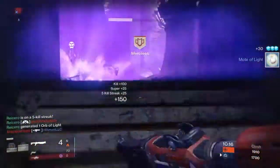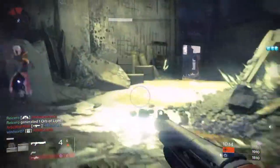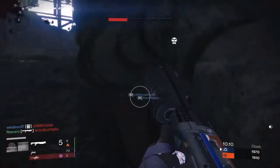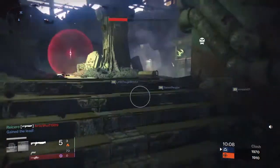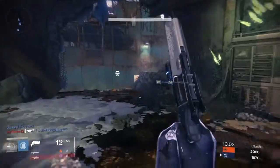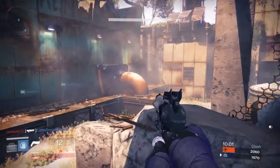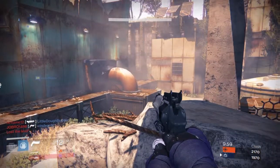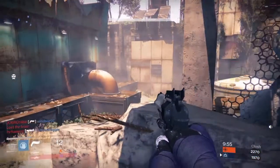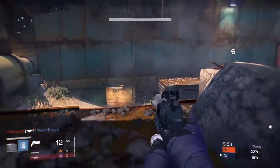So let's talk about the weekly update as I dunk this gentleman right here. The weekly update is going to address hand cannons — they're going to add more drop-off damage at range, and they're going to slightly decrease the initial magazine size for all hand cannons across the board. The Thorn is going to have one-third — and I repeat, one-third — of its current burn time.